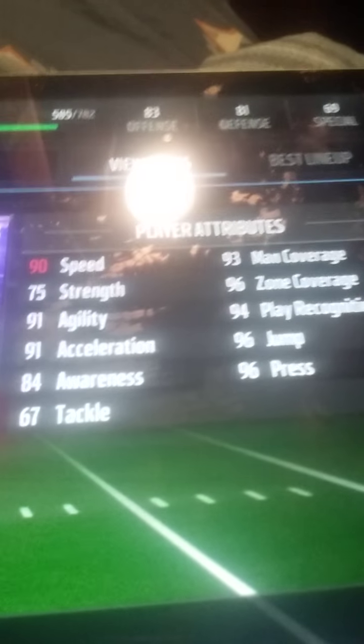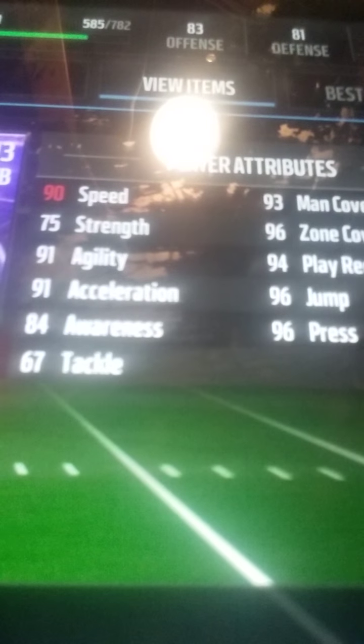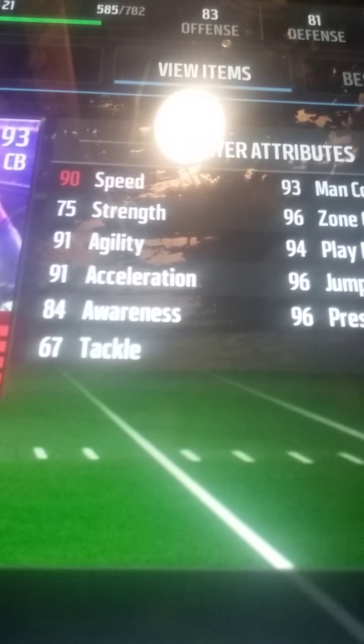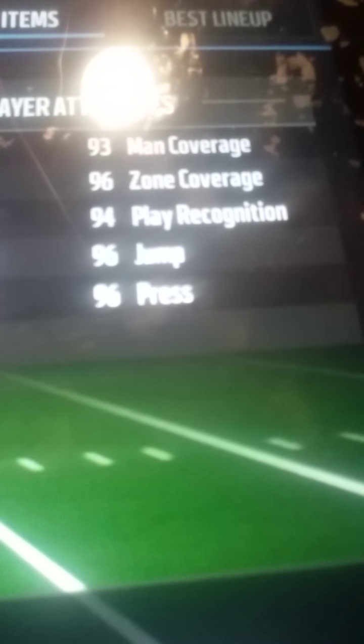We got the 93 Richard Sherman. Guys, this card is a beast — I didn't do the set, I bought it, and I'm working on the set. There's the stats: 90 Speed, 75 Strength, 91 Agility, 91 Acceleration, 90 something, 84 Awareness, 67 Tackle, 93 Man Coverage, 96 Zone, 94 Play Recognition, 96 Jumping, 96 Press.